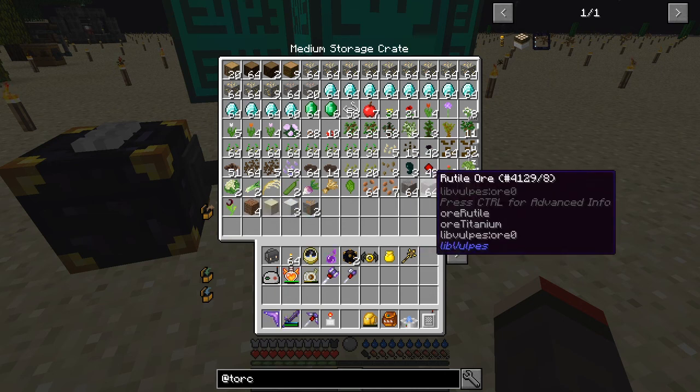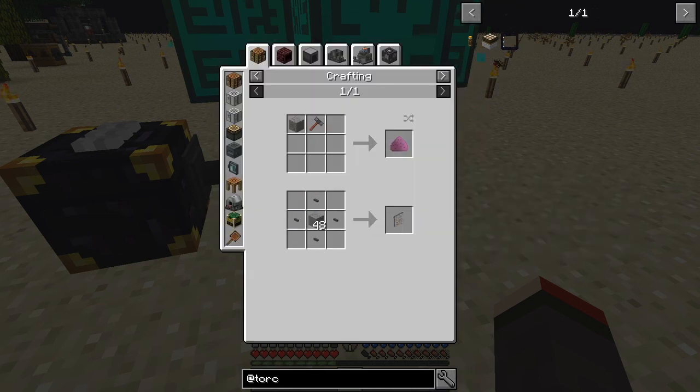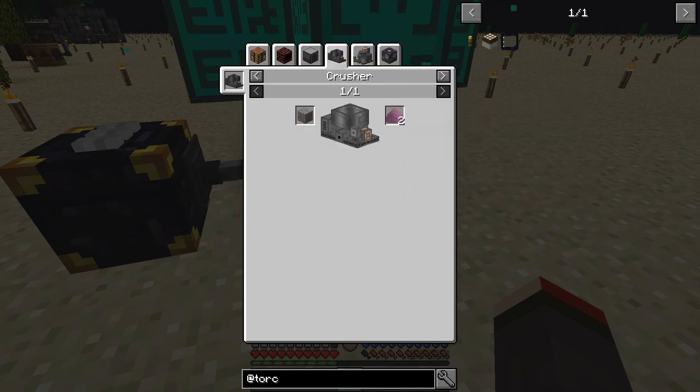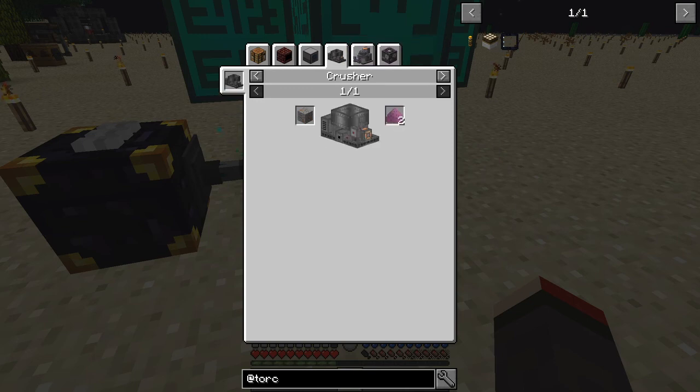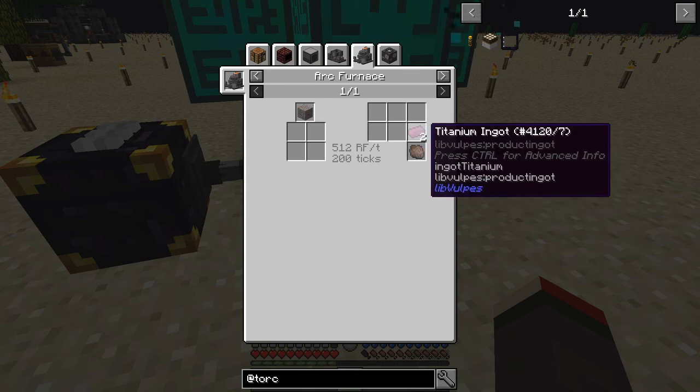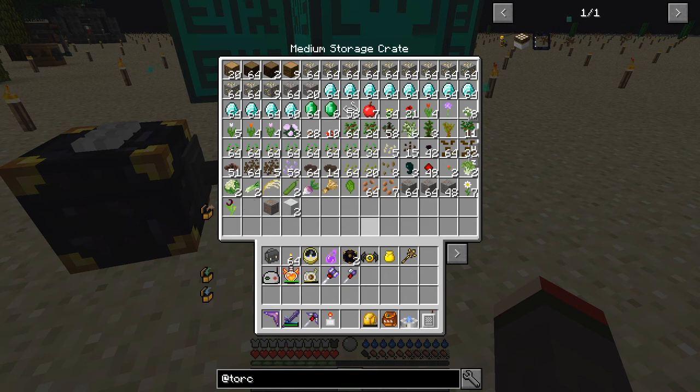We're also getting quite a lot of rutile ore. Rutile ore gives you titanium dust, and if you put it in the crusher you get two. You get two in both crushers — whether you're using the standard one or the immersive engineering one — and you get two in the arc furnace as well. Quite a lot of different types of things coming in reasonably fast.